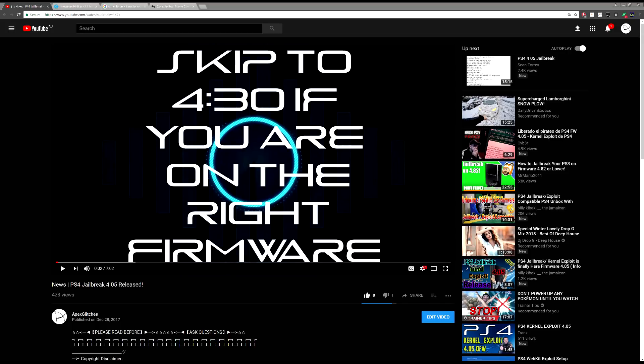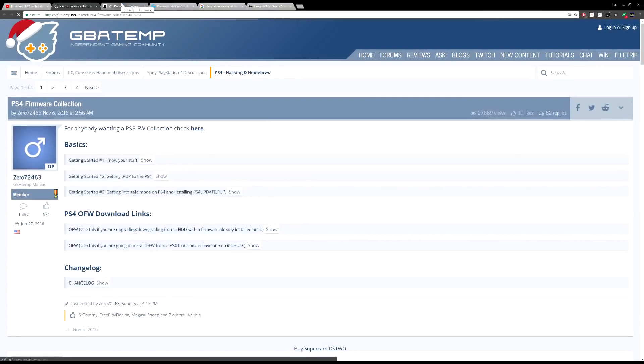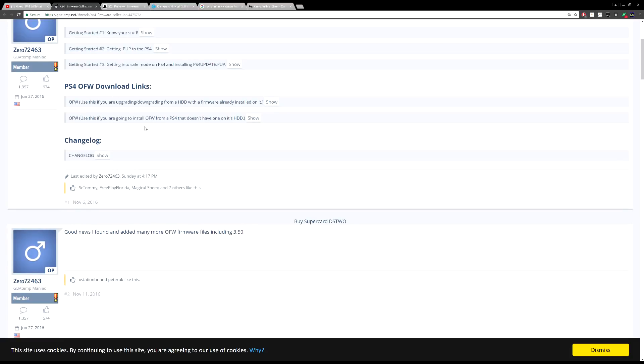If you guys already have one on the correct firmware you can skip ahead a little bit. For those who need to update, I'll explain how to update to 4.05. Firstly you'll need to download the update file. From my old video I've got links here — you can go to GBAtemp or you can go to SCE Party, whichever you like. Both of them have the 4.05 firmware hosted.